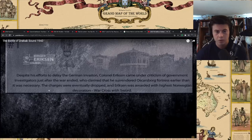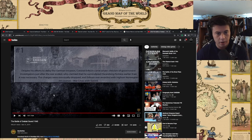Awesome video, this is a great channel. Colonel Birger Eriksson, despite his efforts to delay the German invasion, came under criticism of government investigators just after the war ended, who claimed that he surrendered Oskarsborg fortress earlier than was necessary. The charges were eventually dropped, and Eriksson was awarded the highest Norwegian decoration, War Cross with Sword.